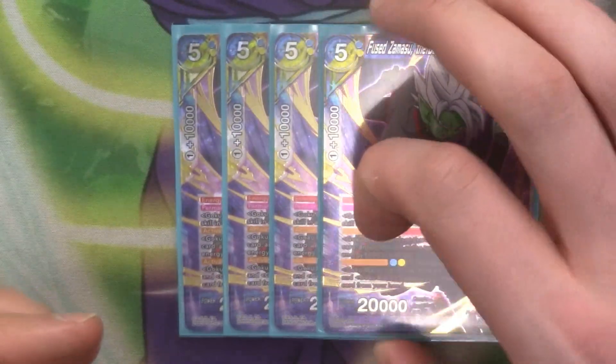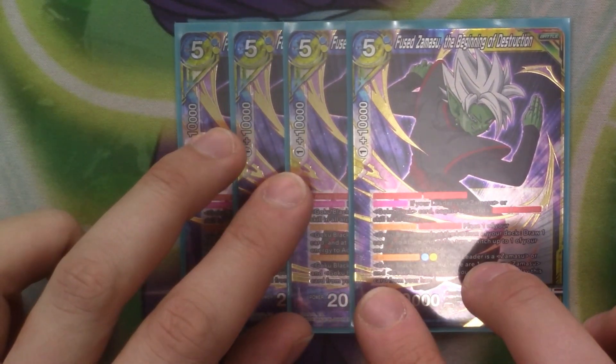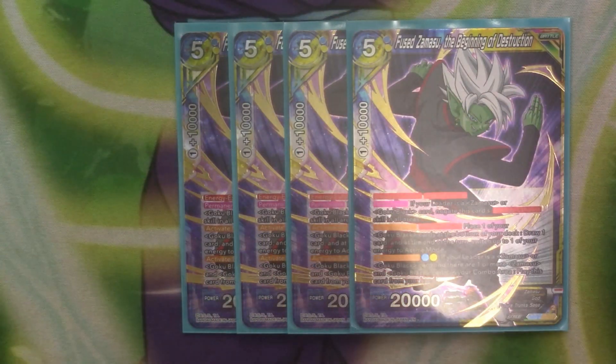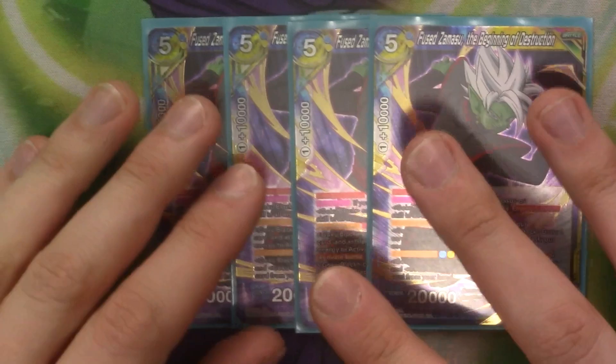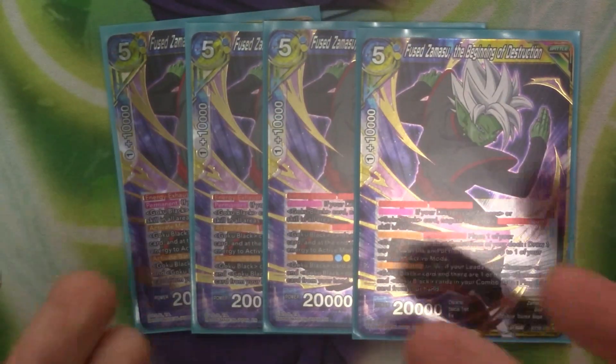We've got 4 copies of The Beginning of Destruction — our blue-yellow Zamasu. It ignores exhaust because of Goku Black Zamasu. Active main once per turn: place one of your Goku Blacks at the bottom of your deck and draw a card. At the end of your turn, switch one of your energy to active mode. Active battle: playing a blue and yellow — if the leader is Zamasu with Goku Black and there are 1 or more Zamasu and Goku Black cards in the combo area, you play this card from your hand. Very easy to do. Ignores exhaust, which is great, and it works in the wish deck because it's blue and yellow.